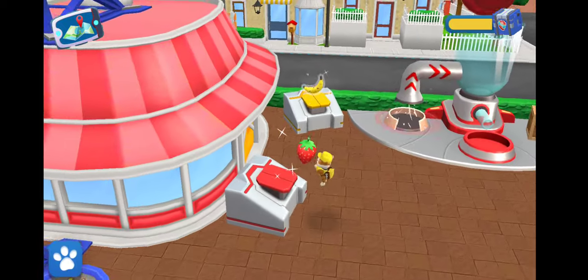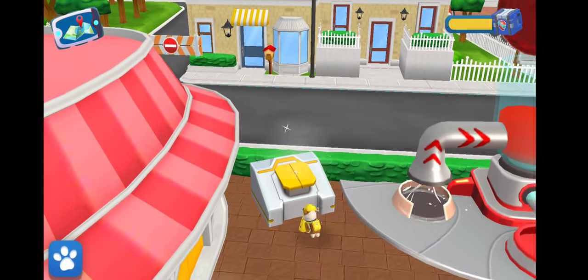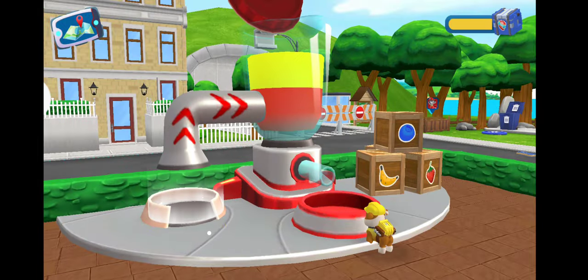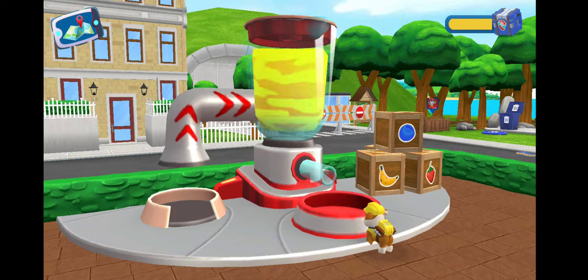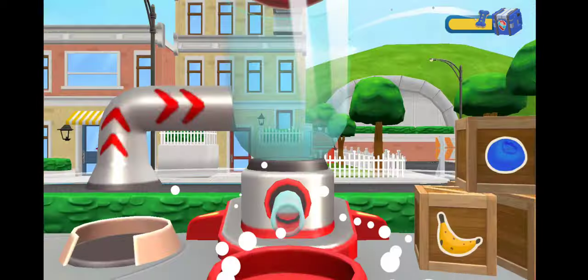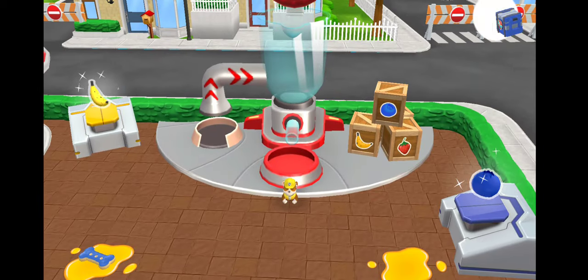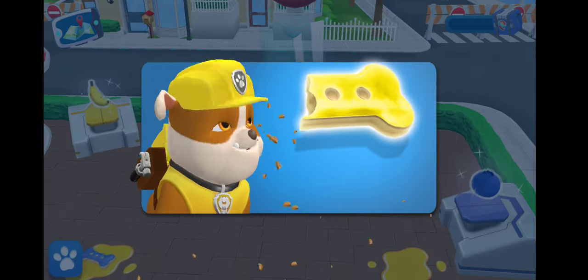To make a smoothie, you need to bring two fruits to the big pipe — then they'll go straight into the blender! Strawberry! Bring it to the blender! Nice! Only one more fruit to go. Try a different one. Banana! Fruits — messy! It's a super treat! Tap it to eat it!